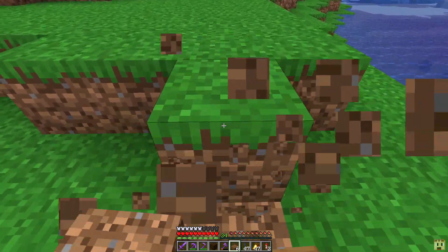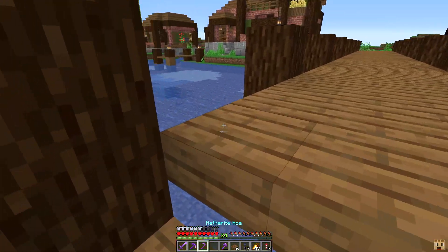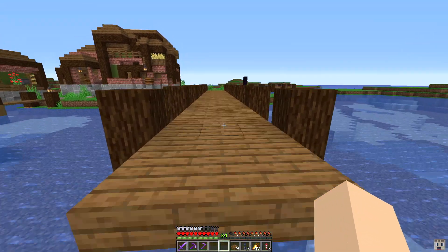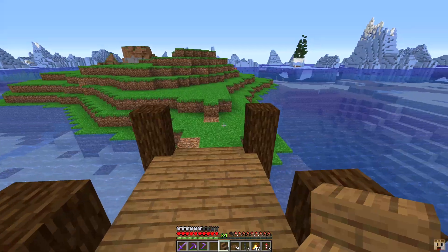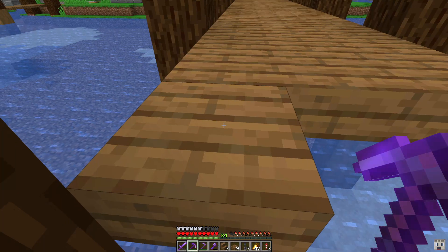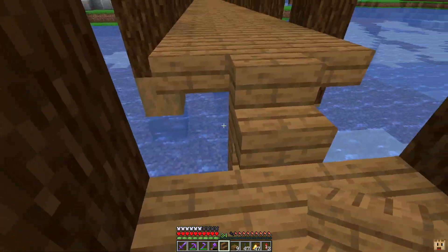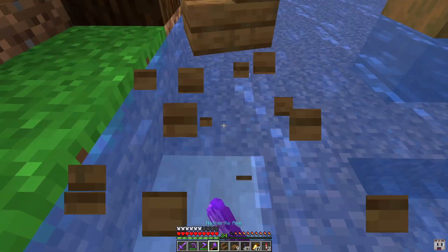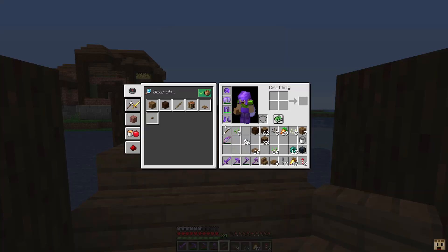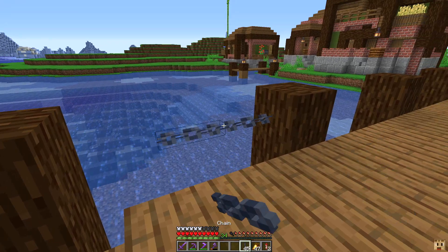We need slabs at this level right here. Looks like we need to put a piece of dirt there — simple, just break one and place it. Then we need to get rid of these three slabs and replace them with stairs. We now have stairs, so let's do this and get down here — there we go. That is our bridge done.